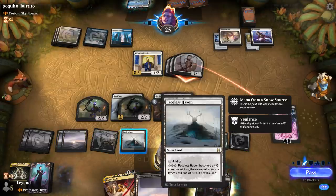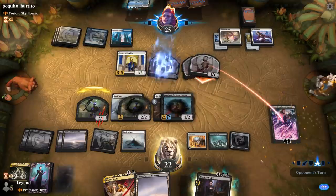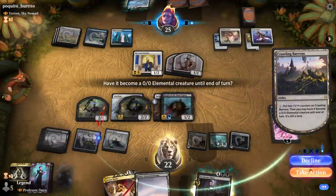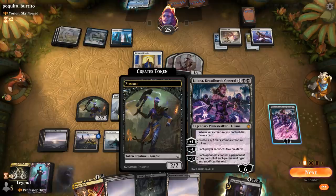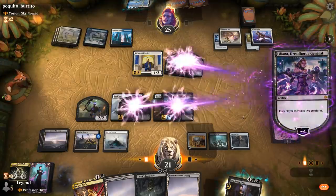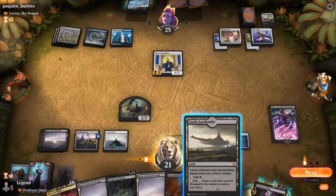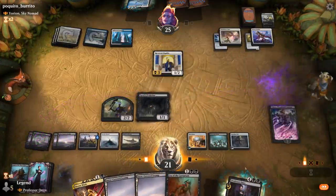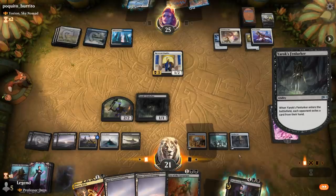We didn't leave enough snow mana to activate Faceless Haven but that's fine. Liliana takes two. We power up Crawling Barrens rather than using Doom Blade. Fenlurker can take one of their two remaining cards. We see the power of Castle Locthwain as another card draw engine. We play Fenlurker and decide to wait until they play Yorion to drop Professor Onyx. We pass and keep Doom Blade up, attacking for two with creature lands available.